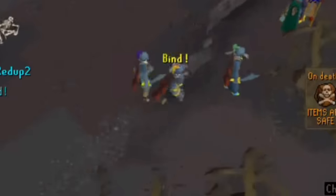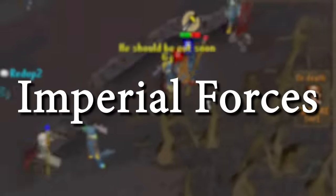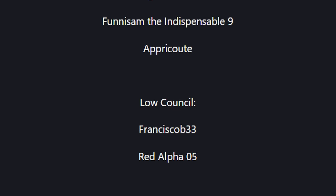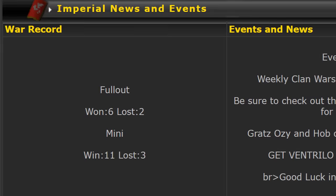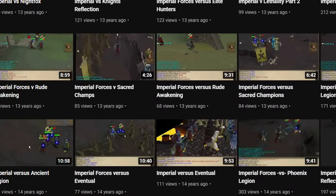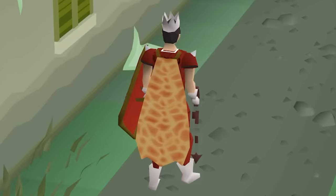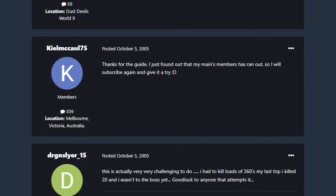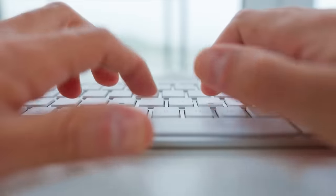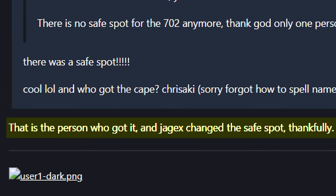As for who he was, nobody really knows. The most I could dig up about him is that he was in a clan called Imperial Forces. Despite being the highest level member by a long shot, he wasn't very high up on the clan's totem pole. This clan also had dozens of wars with other clans, all documented on YouTube, and I couldn't find his username in any of them. But how did he get his fire cape? Well, if we scroll down a bit, Impaler99, the guide's creator, responded to a comment saying that Krasaki actually got the cape using a safe spot.